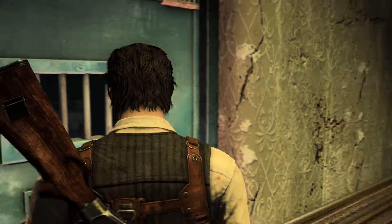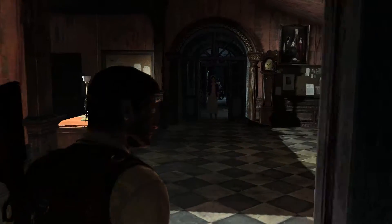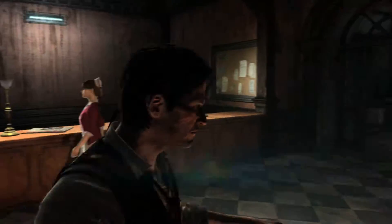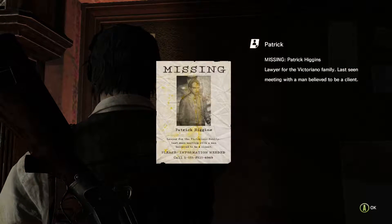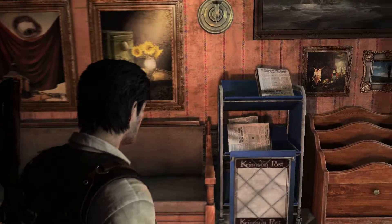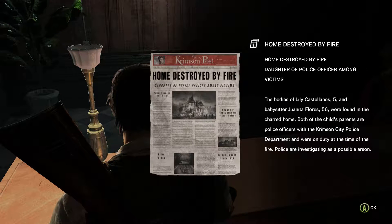I suppose the idea here is this wouldn't have worked if they hadn't established this as a safe room in the first place - you wouldn't have fallen for that. Seeing Patrick Higgins, lawyer for the Victoriano family, last seen meeting with the man believed to be a client. It seems like Ruvik was killing a lot of people. Home destroyed by fire - daughter of police officer among victims. The body of Lily, Carlos Jonas, and babysitter Yonita Flores were found. Both the child's parents are police officers and were on duty at the time. Police are investigating it as a possible arson.